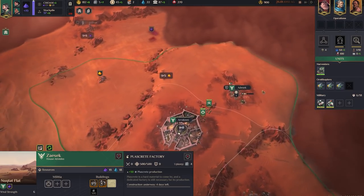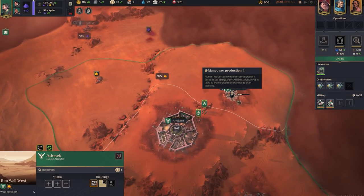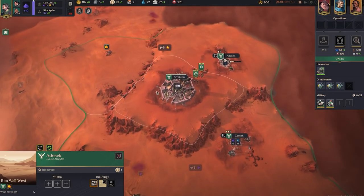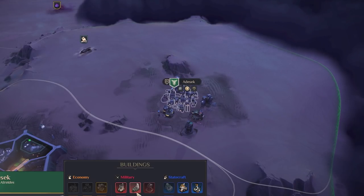If you press the I key, you get a great overlay on the map. You can see extra building slots available on all of your villages, as well as wind strength and any unique resources in the territory. Super handy at a distance.